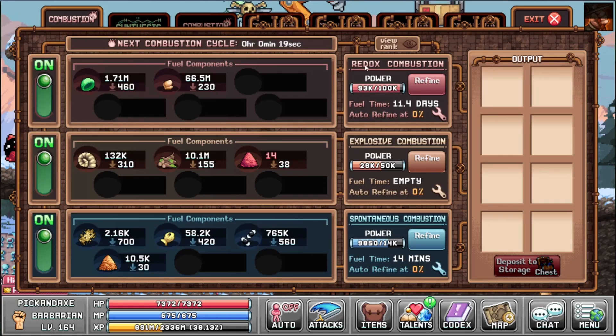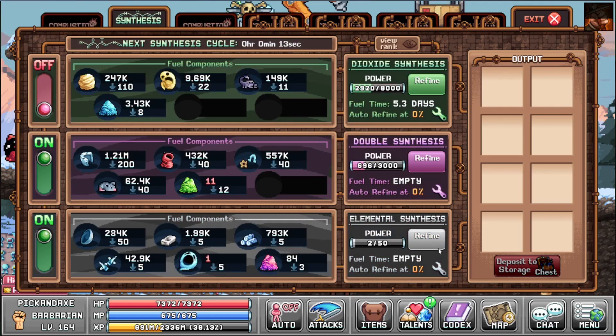Here is the refinery building. You have your red salt, explosive, spontaneous, or just red, orange, blue, green, purple, and black.